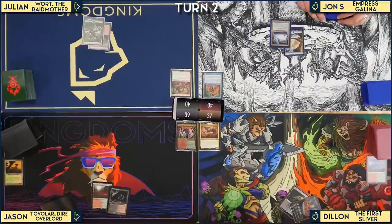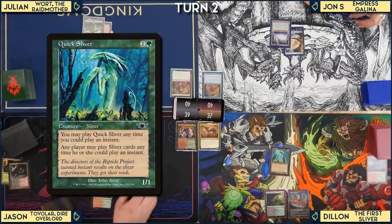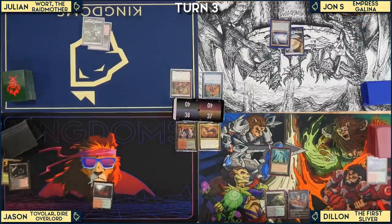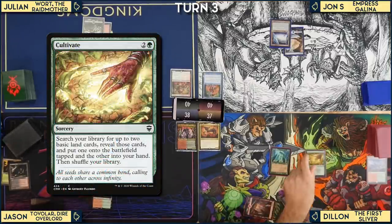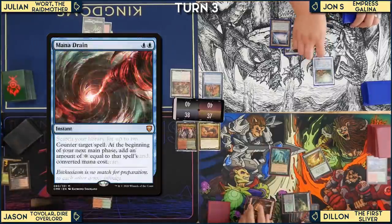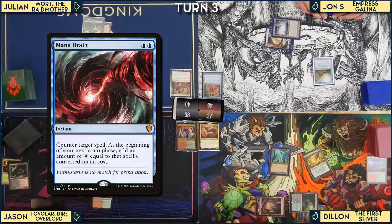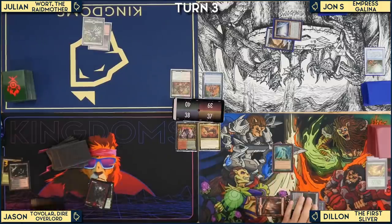Dylan fetches a Mountain. Julian plays a Mountain and casts Cultivate — but Jon counters it with Mana Drain! Jon gets three colorless mana from the drain. The table reacts: 'He countered your Cultivate!' Jon explains he needs mana and passes. Dylan comments he has to kill Jon before he can play Magic.